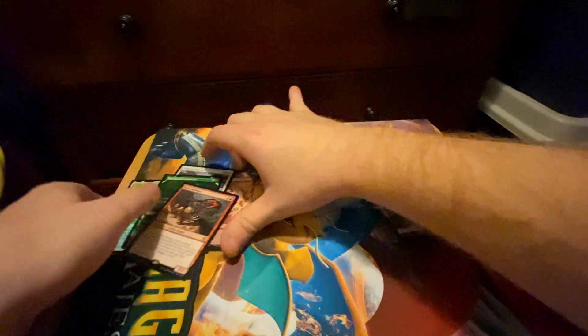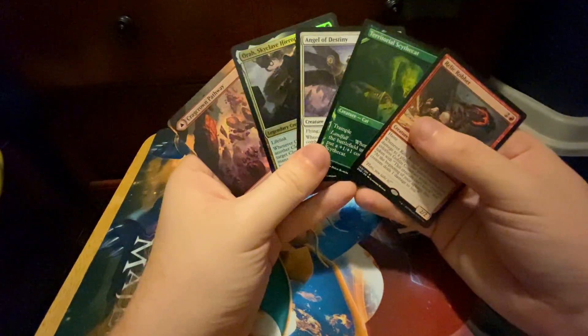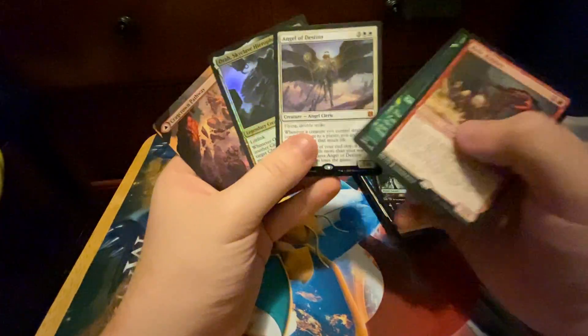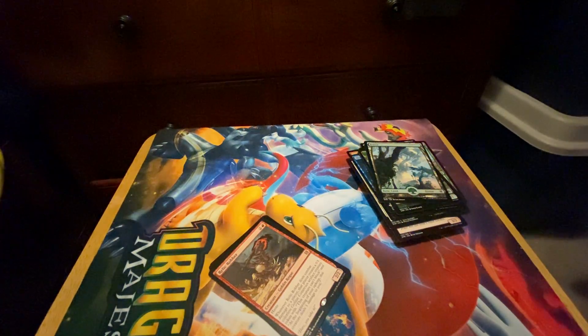Overall, I think we did pretty good, guys. That was a pretty damn good three packs. Relic Robber is not too great, but I don't dislike him. The Scythe Cat I'll play in Commander. These are both Clerics I love. And a Showcase Pathway, which is probably gonna be worth something — maybe not a ton, but something. They're very nice. That's me, Dunks on Packs, signing out. Sorry for the short video — have a good one, everyone.